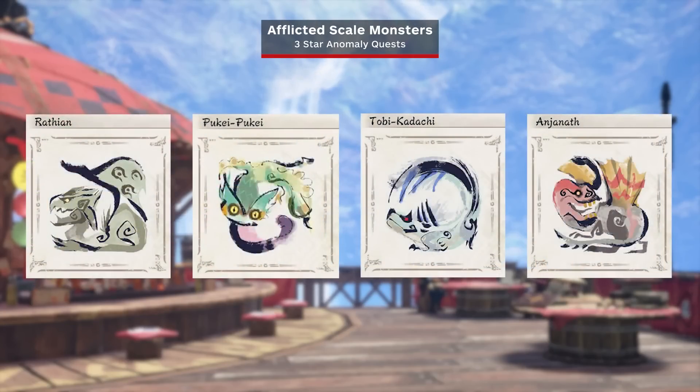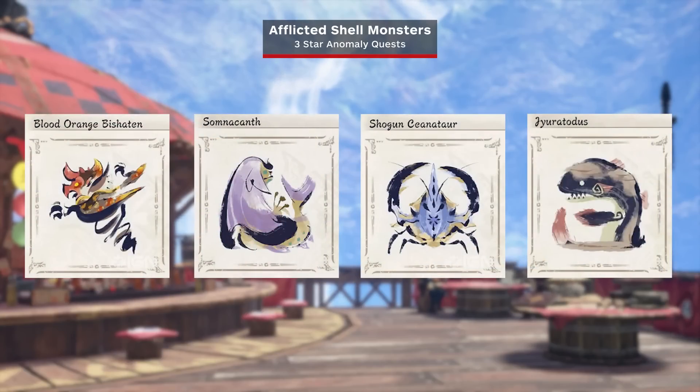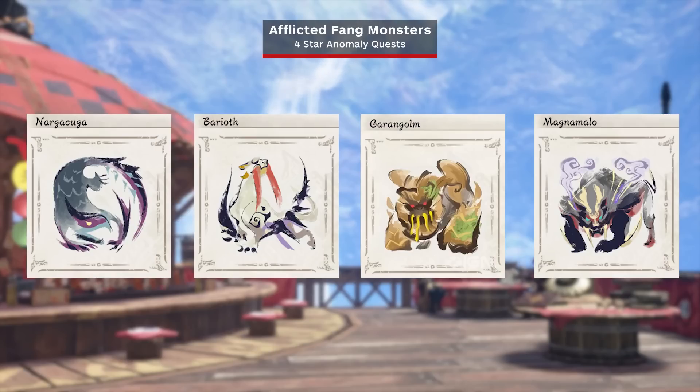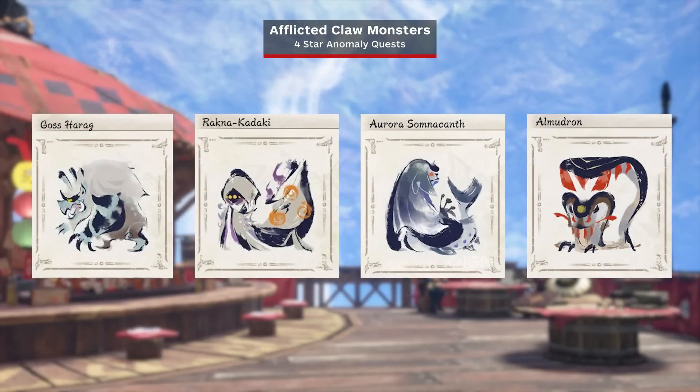Afflicted Scale are from these monsters in 3-star Anomaly Quests: Rathalos, Pukei-Pukei, Tobi-Kadachi, and Anjanath. Afflicted Shell are from these monsters in 3-star Anomaly Quests: Blood Orange Bishaten, Somnacanth, Shogun Ceanataur, and Jyuratodus. Afflicted Fang are from these monsters in 4-star Anomaly Quests: Nargacuga, Barioth, Garangolm, and Magnamalo. Afflicted Claw are from these monsters in 4-star Anomaly Quests: Goss Harag, Rajang, Aurora Somnacanth, and Almudron.